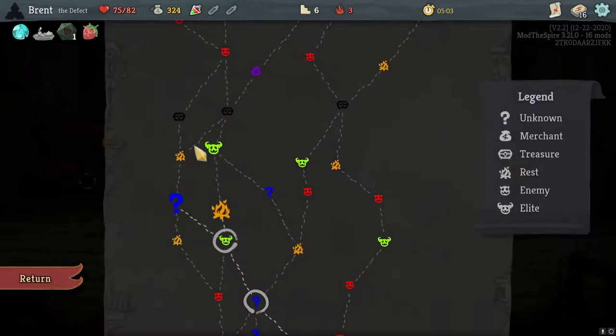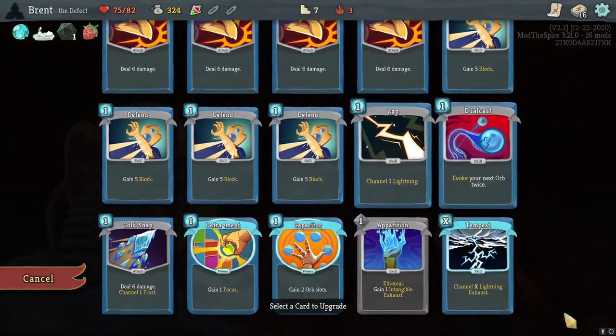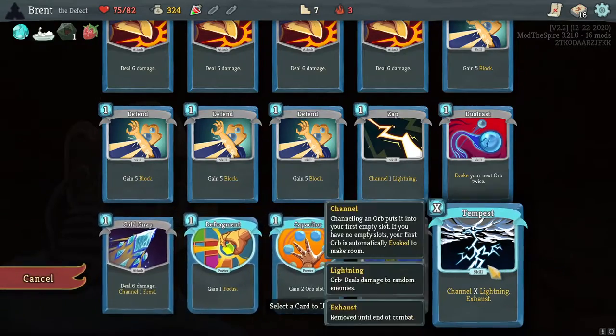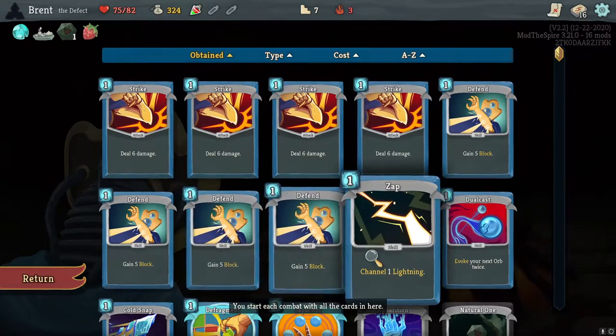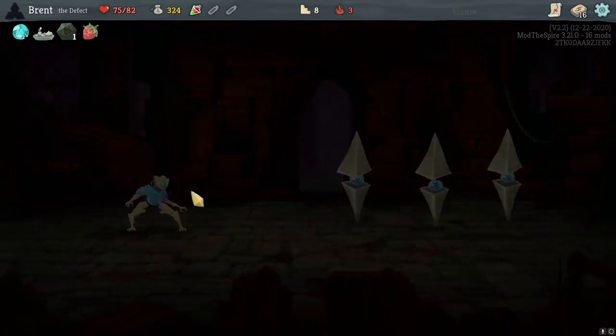Natural one really sucks though — it's gonna make this very hard. Early Tempest I'm okay with, but it's gonna take a miracle to get the energy. But Tempest upgrades to be plus one, so we can play it for zero. Defrag's also good, but I think this is what I want first — that way we can always get at least an upgraded Zap at worst, and at best it's a finisher.